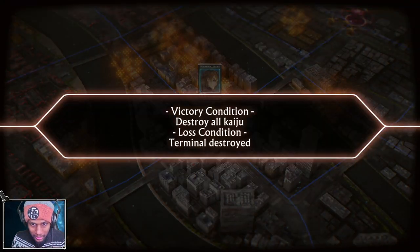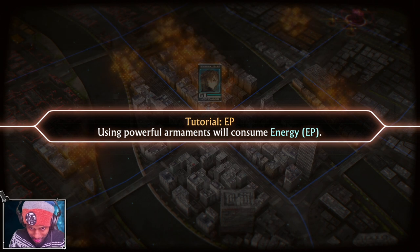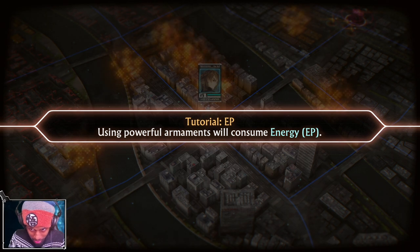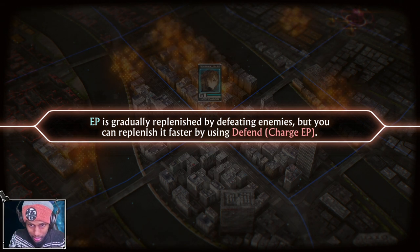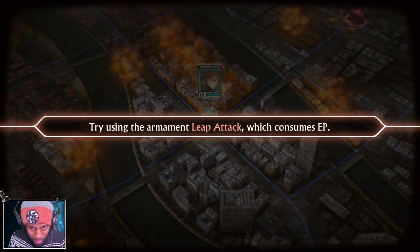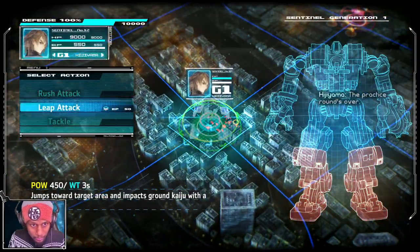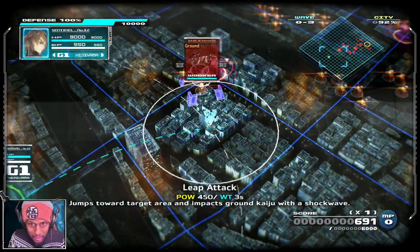Victory condition: destroy all kaiju. Lost condition: terminal destroyed. The gameplay aspect isn't as ridiculously hard to understand as I thought it would be. Using powerful armaments will consume energy - EP. EP is gradually replenished by defeating enemies, but you can replenish it fast by using Defend. If you use Defend, you'll be unable to move temporarily - make use of it strategically. The leap attack consumes EP.